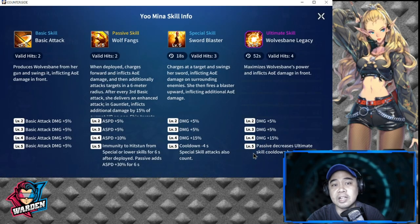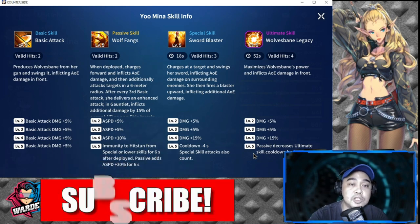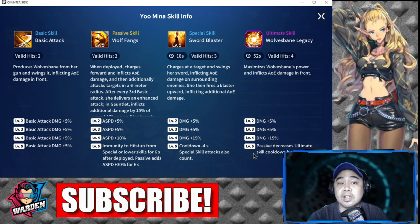For her basic attack, it's an AOE attack with two valid hits. It produces Wolfsbane for her gun and swing set, inflicting AOE damage in front. The basic attack damage goes up by plus 5 per level, up to level five, for a total of plus 20 attack damage.